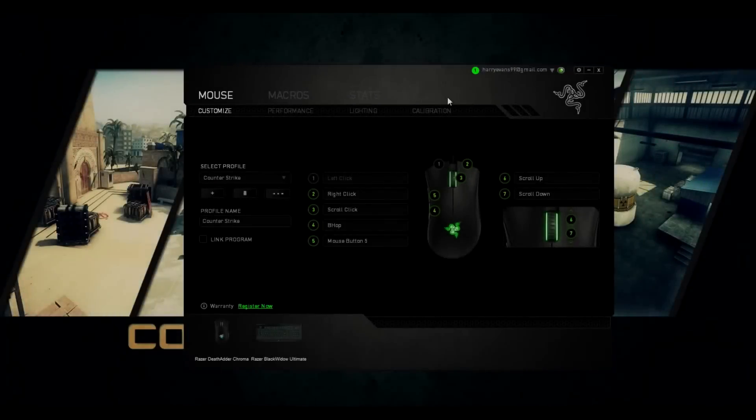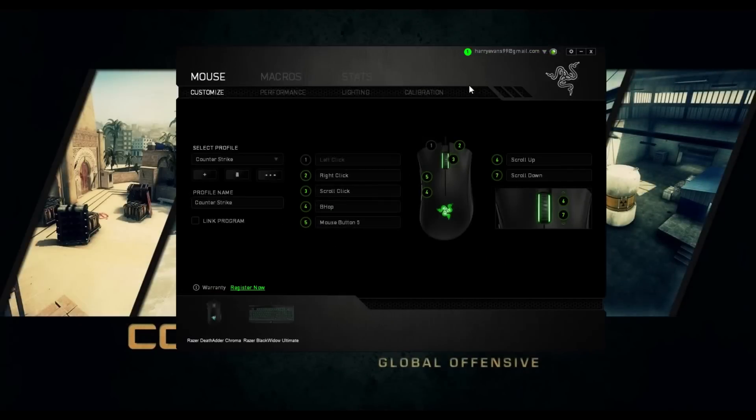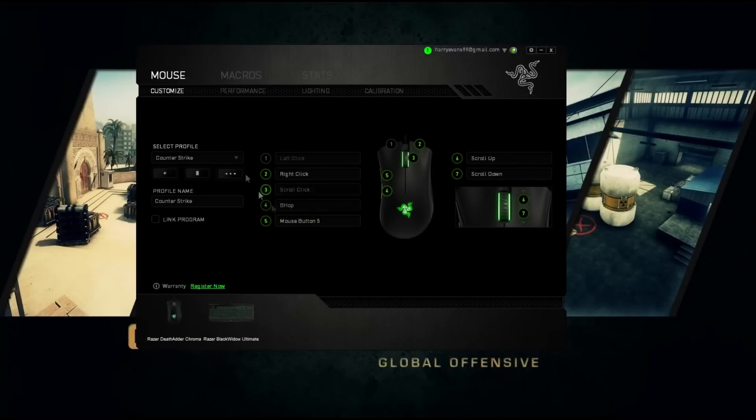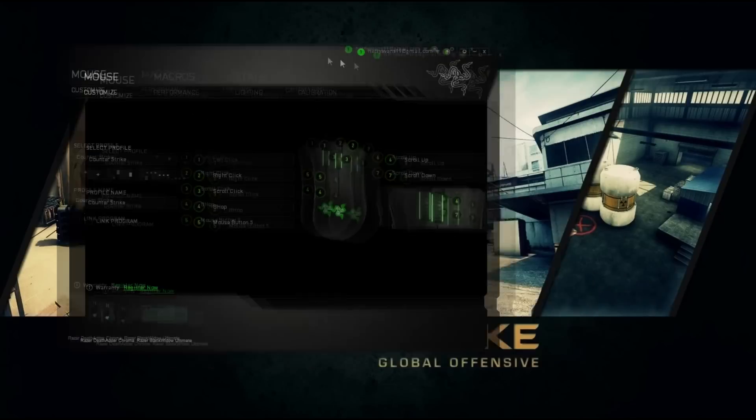I'm going to be teaching you how to make a macro using Razer Synapse for Counter-Strike: Global Offensive. This is so you can bhop without having to scroll or press space or anything like that.